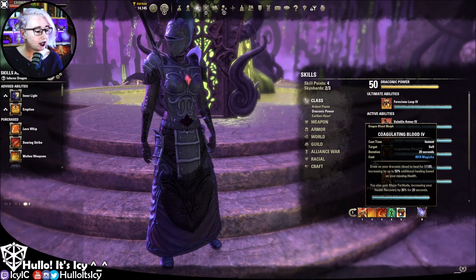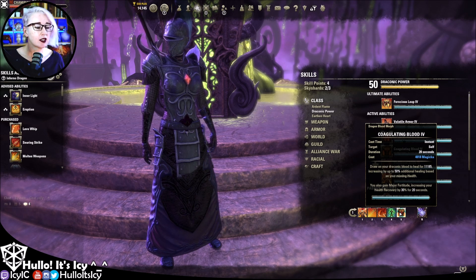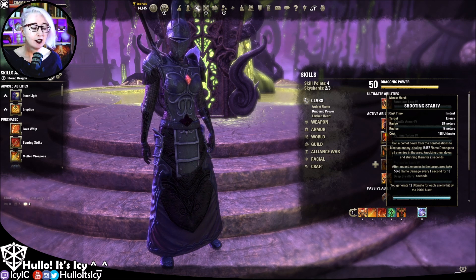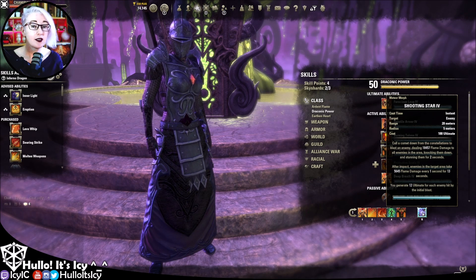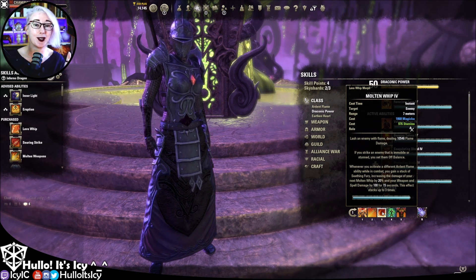The first round of Endless Archive up to killing the first Tho'at is about the same difficulty as a normal dungeon, so use that as a guide for how much resistance and healing you need. We also have Coagulating Blood, which does a heal and gives you health recovery — both very helpful — and keeping that active on your character is really useful. For an ultimate we're using Shooting Star, which does lovely flame damage and keeps doing flame damage in an area afterwards, and all those DK bonuses really help.